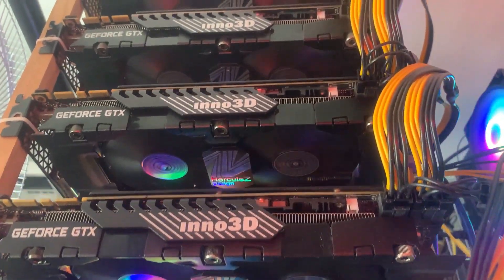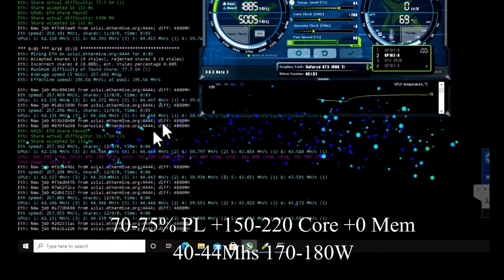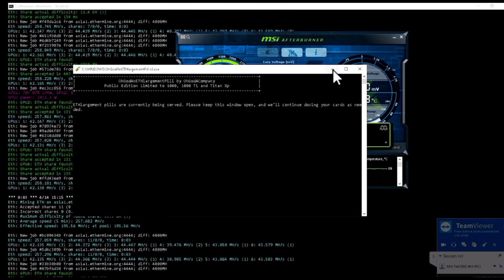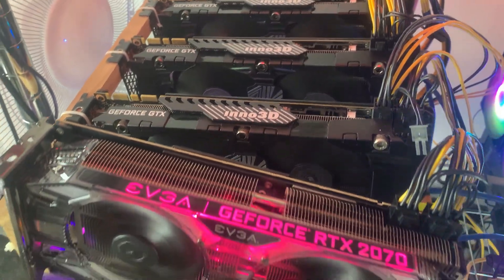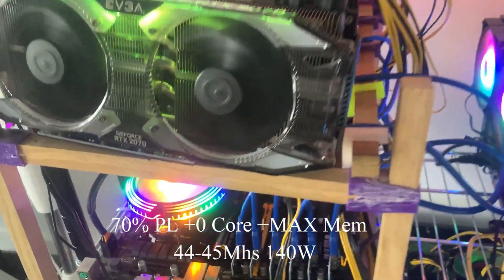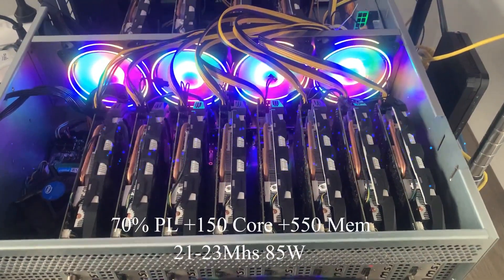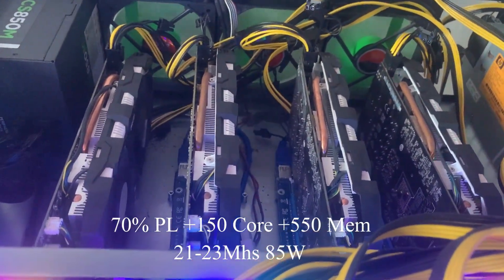My overclocking settings for the GTX 1080 Tis are 70–75% power limit, +150 to +220 core, and zero mem, using FP hashing at 40 to 44 megahash per second while consuming 170 to 180 watts. My RTX 2070 settings are 70% power limit, zero core, and max mem, hashing at 40 to 45 megahash while consuming only 140 watts. My GTX 1060s settings are 70% power limit, +150 core, and +550 mem, hashing at 20 to 23 megahash per second while consuming 85 watts.